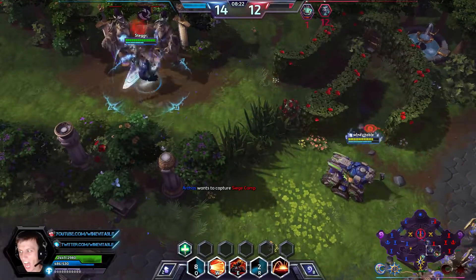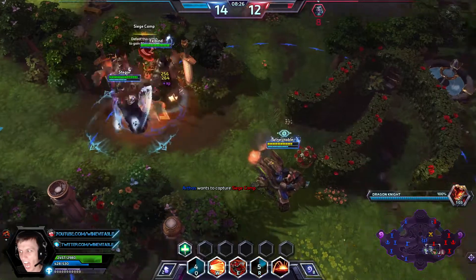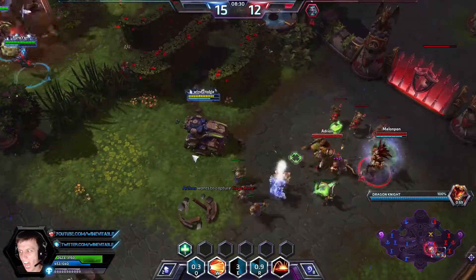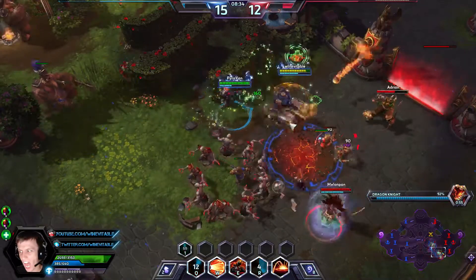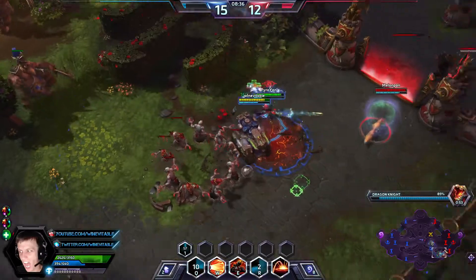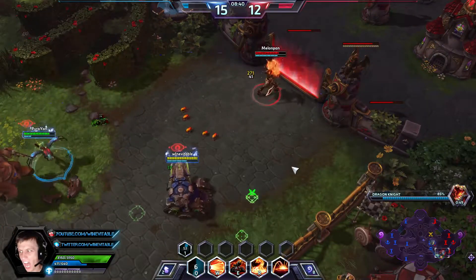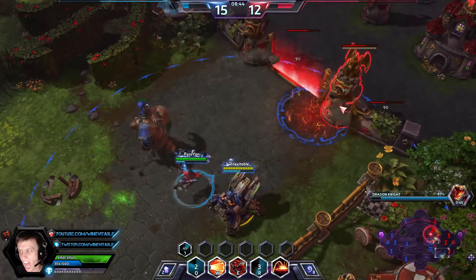I'm going to come here and help Arthas. I'm going to drop a Napalm. Pop the First Aid early, tanking a couple tower shots. Ideally I just want to split push while the Dragon gets mid. I have Thrusters up, so it's okay to siege.